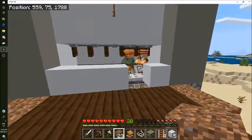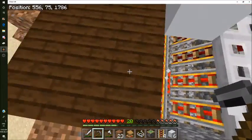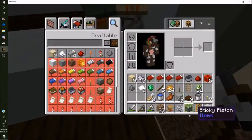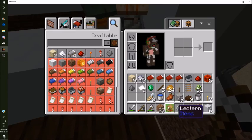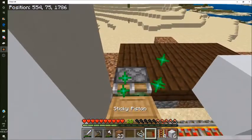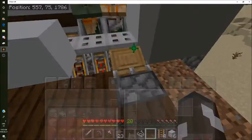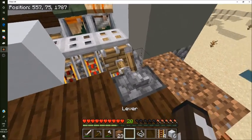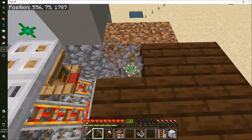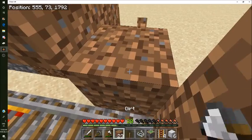Now we can go here, get rid of that, place it there, get a piston there. He's connected to it and we just need to move it. Now we have a Sharpness villager - epic!